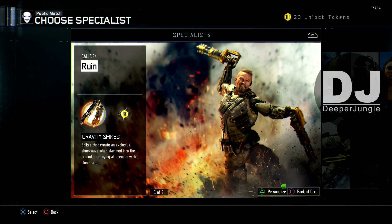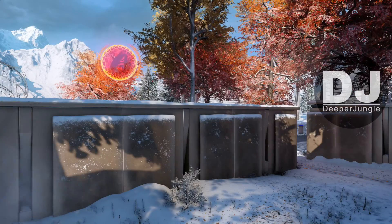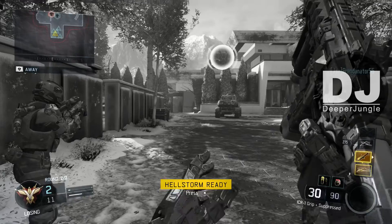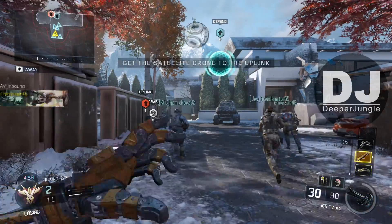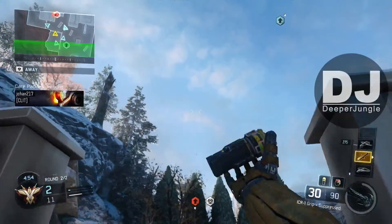Starting with Ruin — his Gravity Spikes. I wouldn't really recommend them because from my experience, as well as what I've seen others do with the Gravity Spikes, most people only average about 1-2 kills with them. So I wouldn't recommend choosing the Gravity Spikes from Ruin. As for the gameplay shown, this is actually me going on a 27 killstreak.